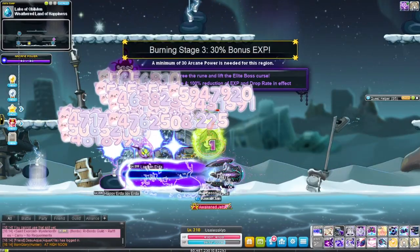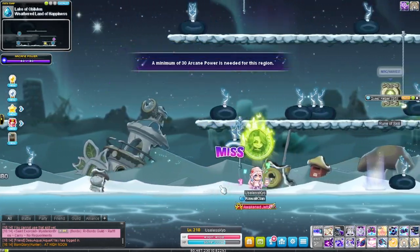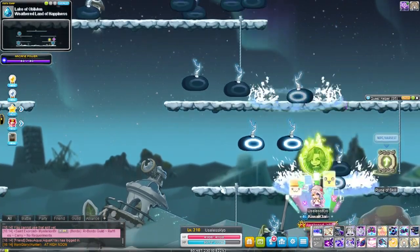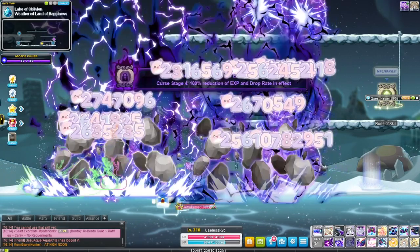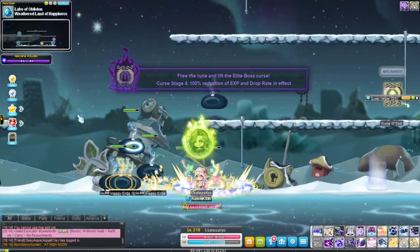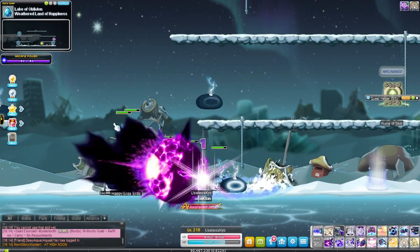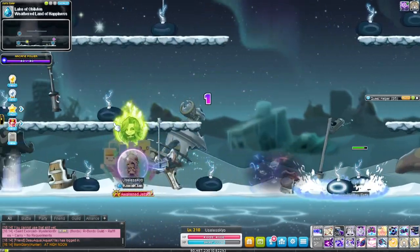You can see all these enemies behind and above me on these platforms. If I put them behind me and use Cosmic Upheaval, they get moved right in front of you. It's amazing. It does have a three second cooldown though.